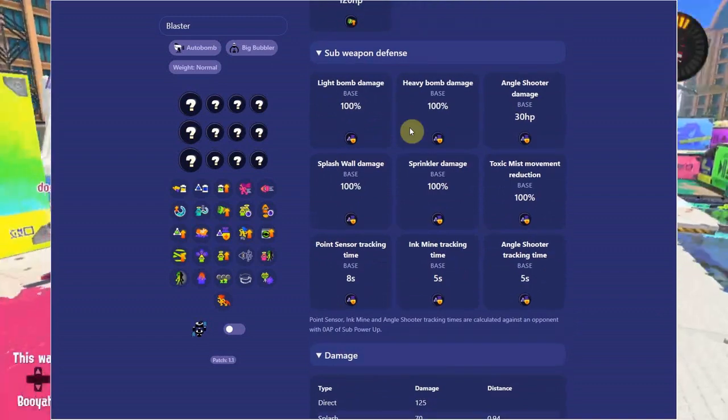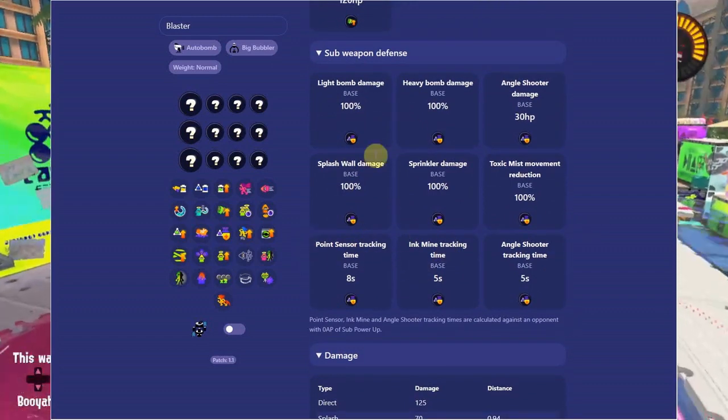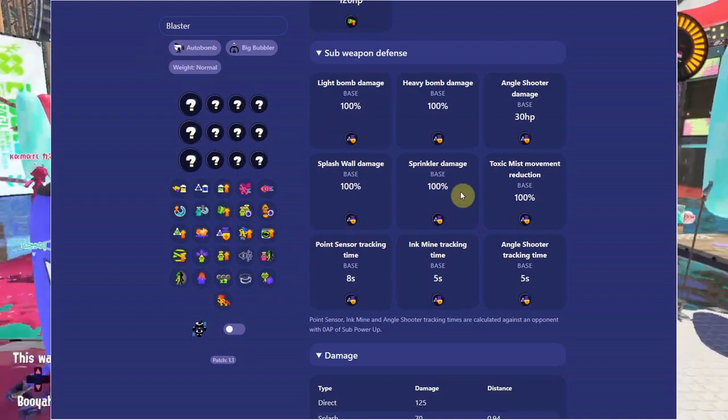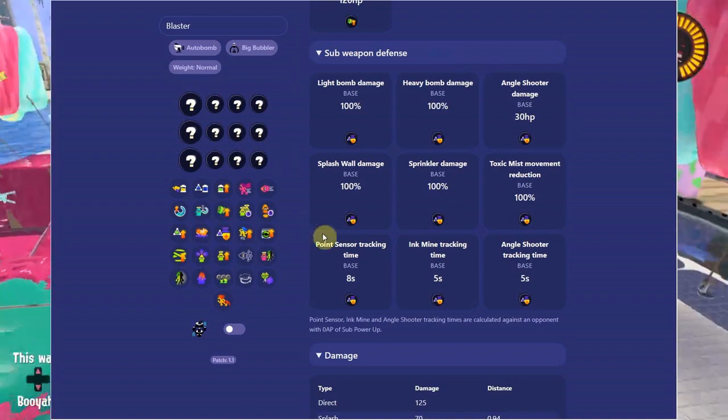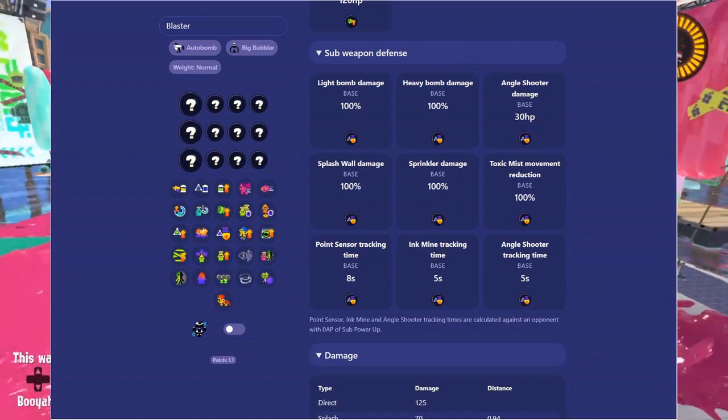You've got sub weapon defense and pretty much all the abilities — ink mines, point sensors, splash walls — depending on what your weapon has or what you're going against, to see how much value you're getting if you run that type of stuff on your gear.